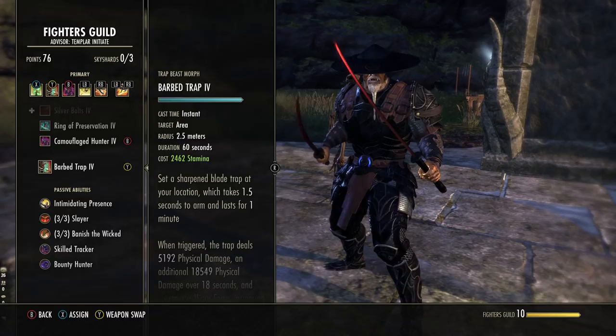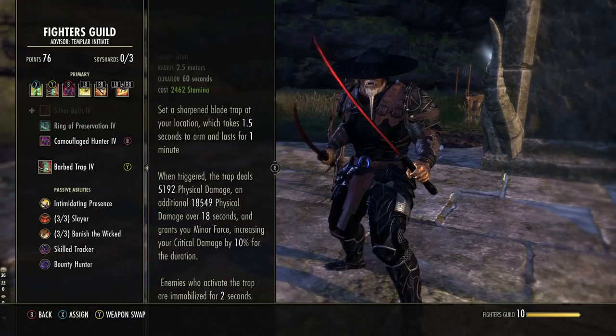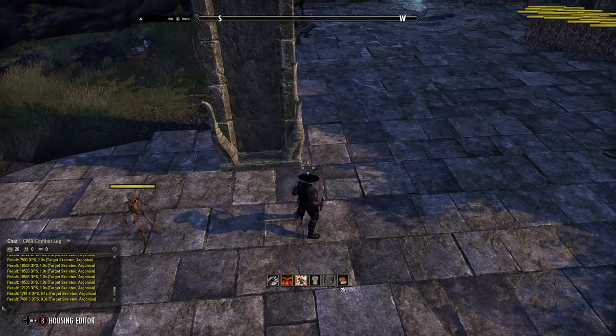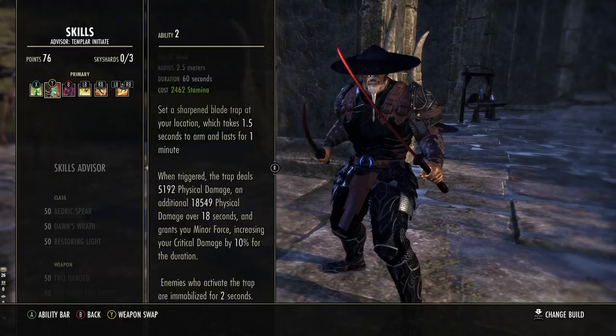Next up is Barbed Trap. This is in the Fighter's Guild skill line — the fifth ability you unlock. Starts off as Trap Beast, morph it to Barbed Trap. This is a physical damage over time with an instant attack at the beginning. Once it pops it does direct damage, then damage over time for 18 seconds. While this is active, it gives you Minor Force, increasing all of your critical damage done by 10%. This can immobilize targets but on a boss the damage will still apply, and so will the buff. Just activate it every single rotation and keep it running.